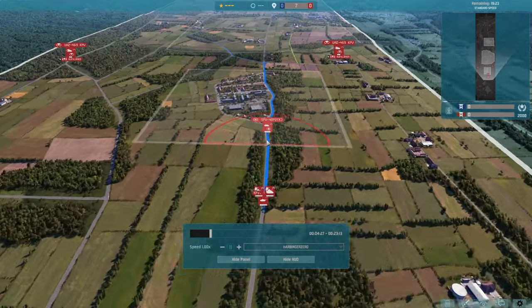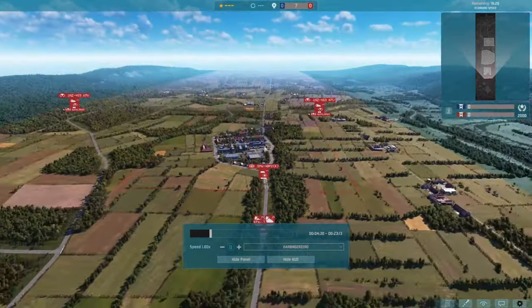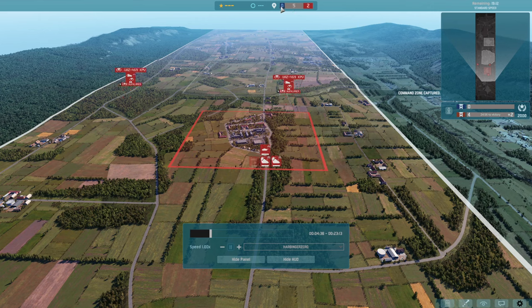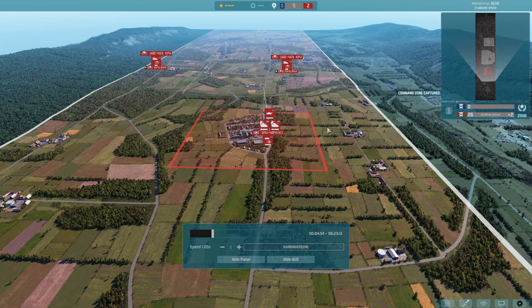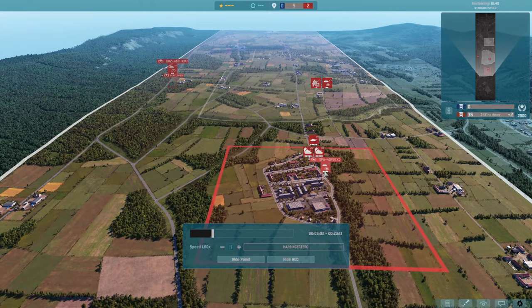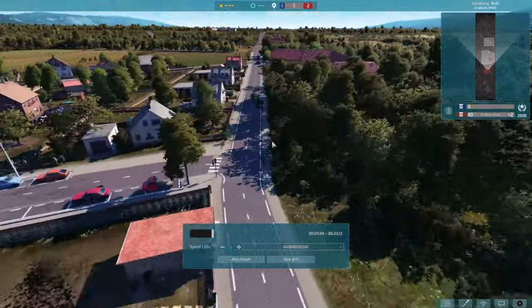My command unit has entered the first zone and it's starting to capture it. Once the capture spreads across the whole area, it is capped — I now have two points. There are five zones left to capture; the other team has zero. I start a timer clicking up points toward victory. If it's a push and we're both two and two, nobody gains any points. You have to outnumber your opponent in capture points. I've got 25 minutes left but a 20-minute timer set.